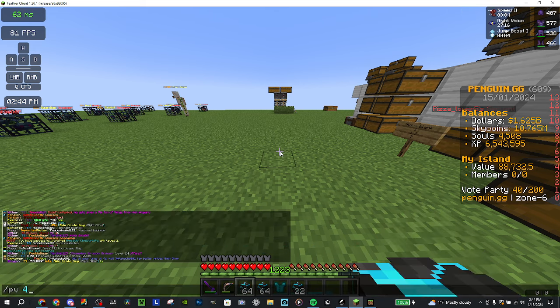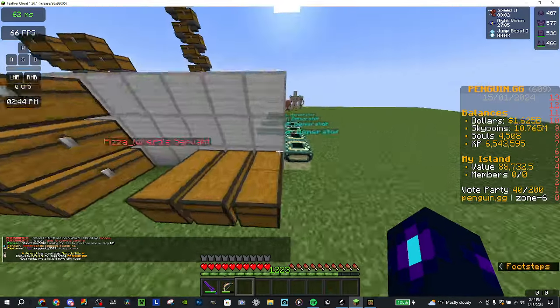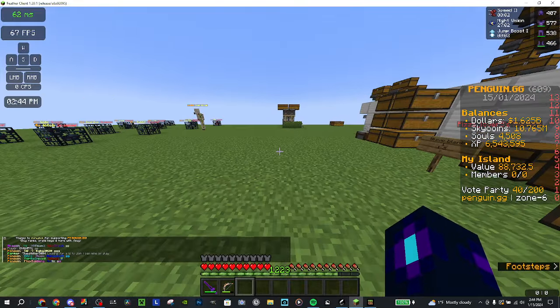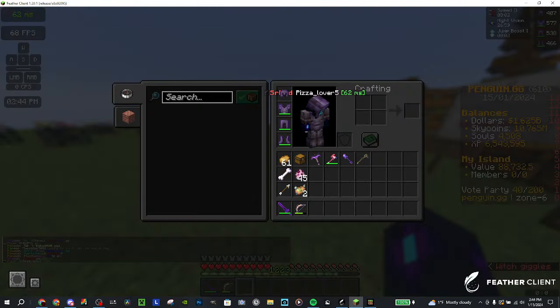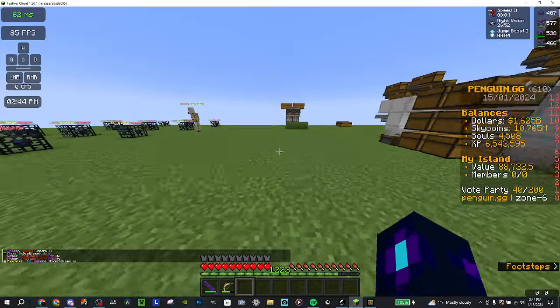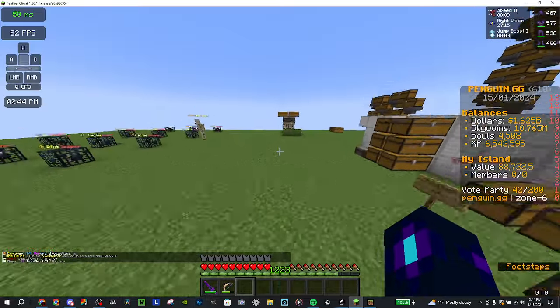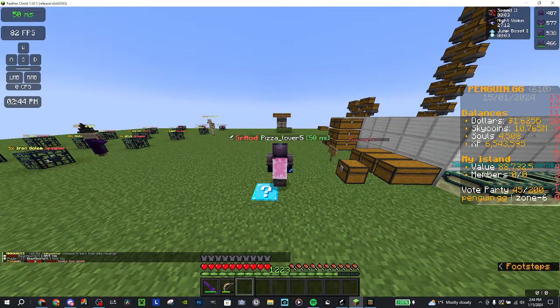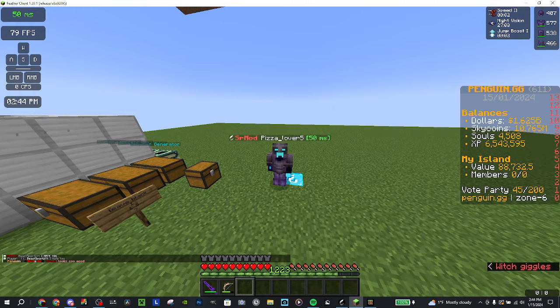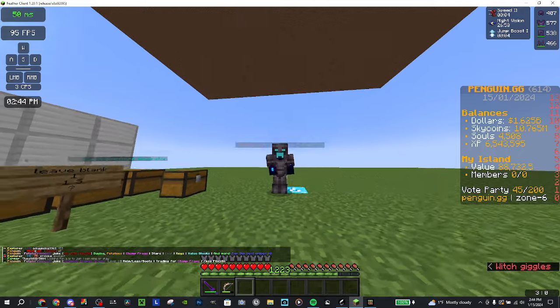You can also buy frags off of the auction house — you can search for them and sort by price. We'll do a video on how to do that in the future. I'm pretty sure that's everything about Deboss. We've gone over pets — mainly iron golem, cat, wither, shulker, and summoner pet. It is very nice to have all pet slots unlocked. If I left anything out, let me know in the comments below. Please consider liking and subscribing and I'll see you all in another video. Goodbye everyone!